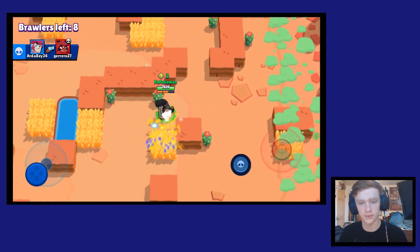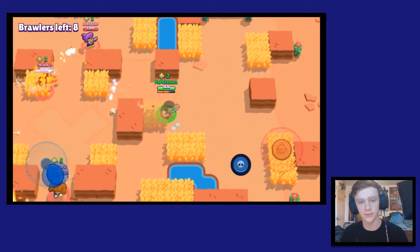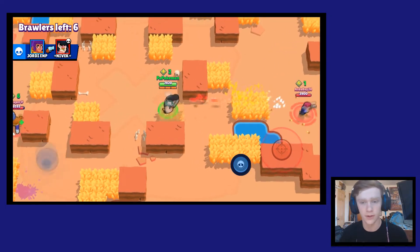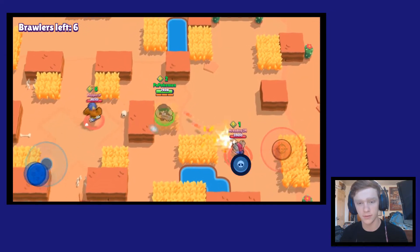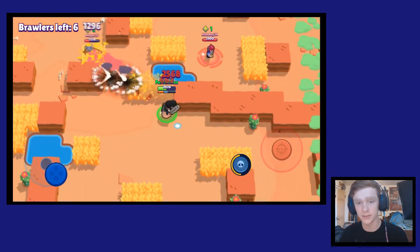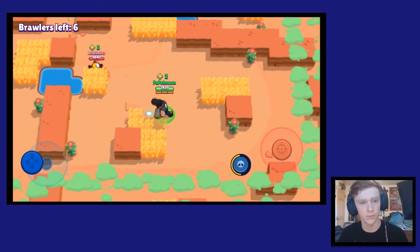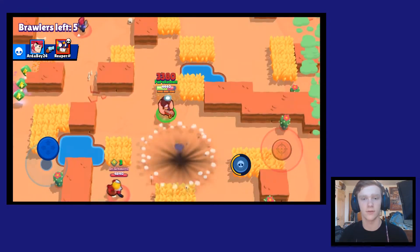Let's check this bush. As Bull I'm not too worried about walking into bushes because he's pretty tanky. There's a Colt so I can't just walk up to him — he's just gonna shoot me — but if I hide in the bush like this, he has trouble hitting me. El Primo is gonna be a problem though. We're gonna dodge some dynamite — alright, we made it out of there.